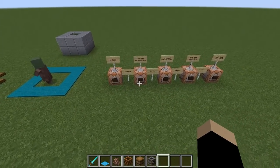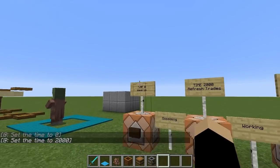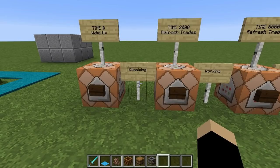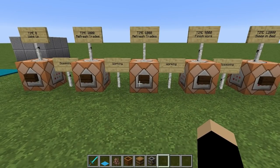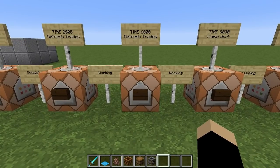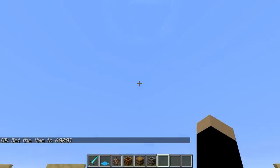Let's talk about times of day. At time zero, early morning, villagers wake up and get out of bed. From time zero to time 2000 — about mid-morning — villagers will gossip, gathering together and talking, which can increase their trade prices if you've hit them. From time 2000 to time 9000 is their work day, and it is during this window when you can actually go through that rapid cycling of their trades as a novice. Usually at time 2000 and time 6000 they'll be unlocking their trades.